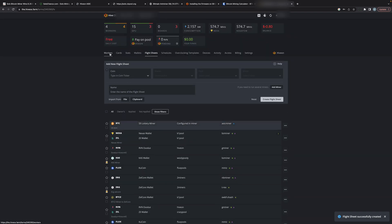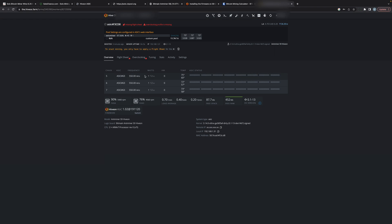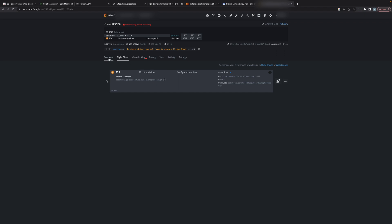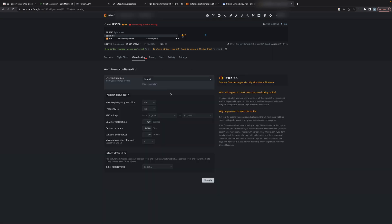With the flight sheet created, I go back to my miner, click the rocket icon to apply the new flight sheet, and go back to overview. It tells me I have an overclocking profile missing, so I click there. The 8.8 terahash profile is listed — I select it and click Apply Changes.